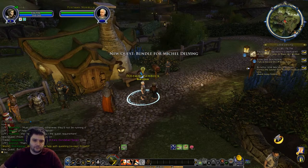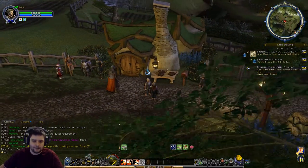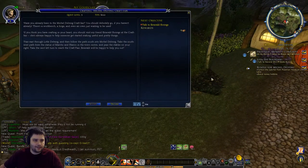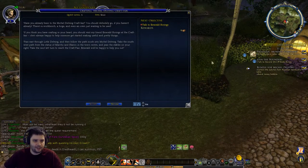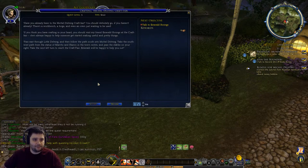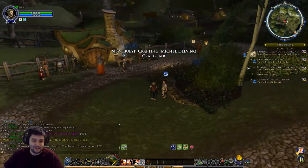We can pick that up. Let's just do a couple of things before we actually pick up the letter though, because once we do that we're on the clock. Another NPC mentions the Mickledelving Craft Fair - there's a workbench, a forge, and an oven waiting to be used. A friend named Emerald Borings at the craft fair is always happy to help someone get started. Go east through Little Delving, follow the path south into Mickledelving, take the southwest path from the statue of Marcho and Blanco in the town center.